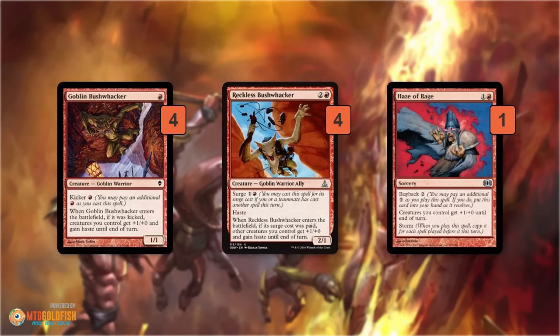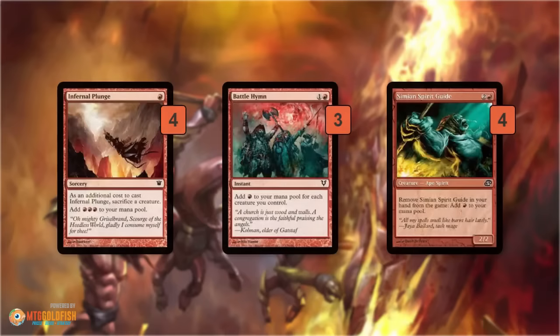Casting 2 Bushwhackers in a turn, or a Bushwhacker and then a Haze of Rage, obviously requires at least 4 mana. So the last important part of the deck is some fast mana. We have Infernal Plunge, Simian Spirit Guide, and Battle Hymn — all ritual effects — and they're all important for adding up to the 4 mana we need to cast 2 Bushwhackers on turn 2. Turn 1, we get the Culdrath Rebirth. Turn 2, we play all our free stuff and then use a ritual to reach 4 mana for double Bushwhackers.